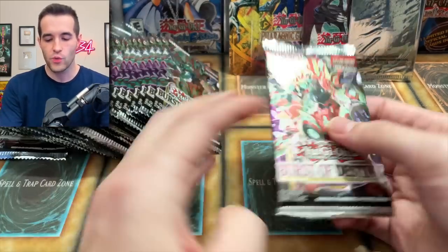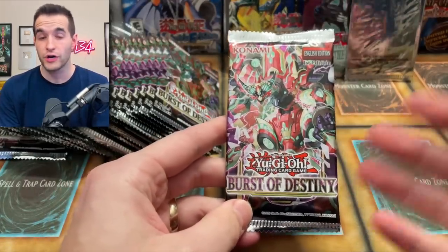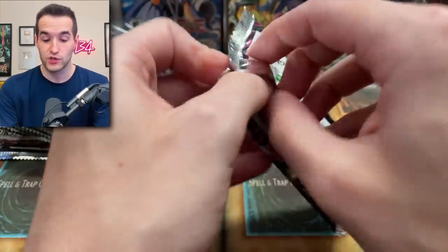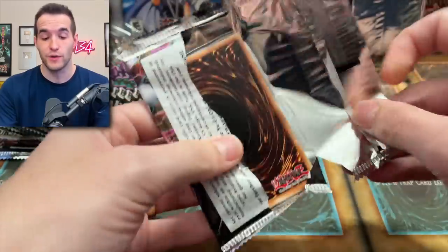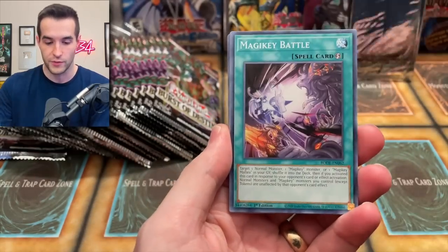Alright guys, it's time to get into the opening. We have 24 Burst of Destiny booster packs with a lot of amazing cards we can pull, including starlights. If we pull a starlight, that'd be a bonus legacy pack we'd also open up — which would be pretty cool. Let's see what we can do.